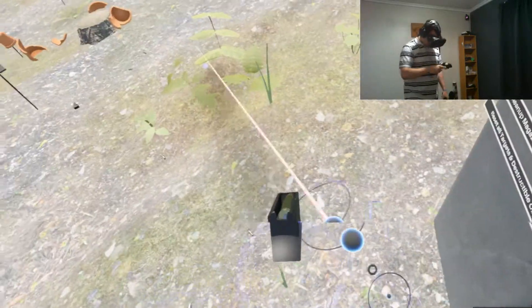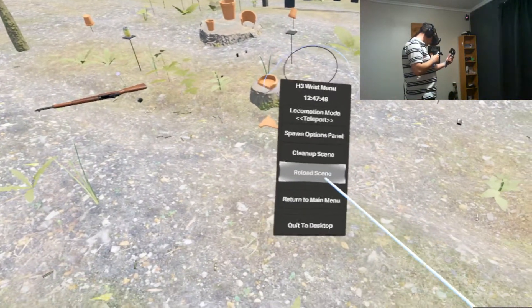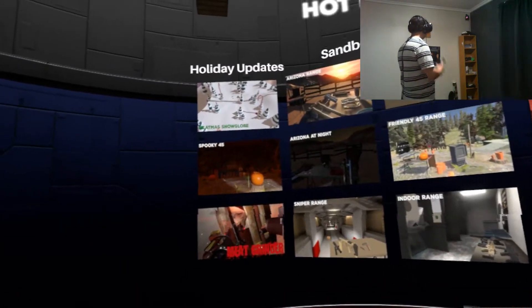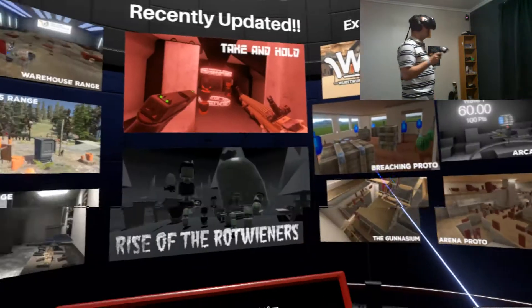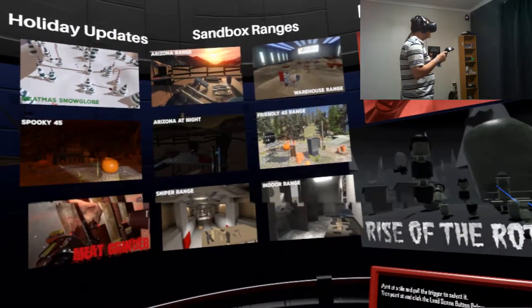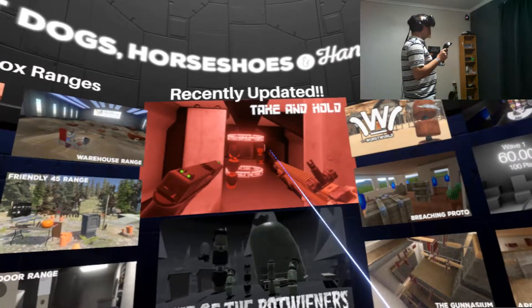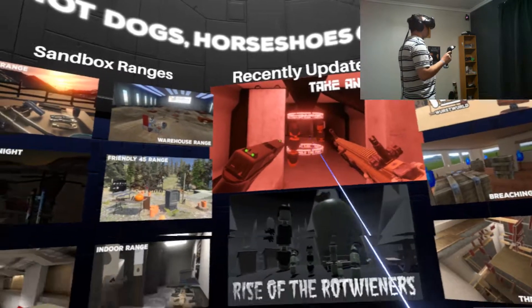So those are the static ranges of the game. That was pretty much the entire game up until fairly recently when some more maps were added — such as the Reaching Protocol, which has been around a while and is pretty good; you've got to take and hold the bases; there's a zombie wave shooter; and another arena with robots to kill. Let's do a Take and Hold.